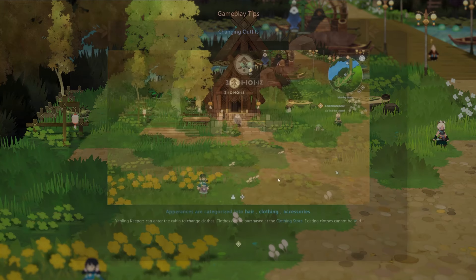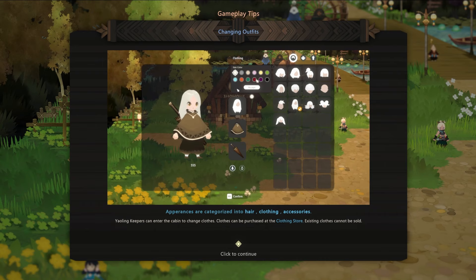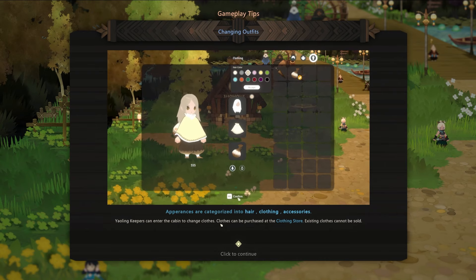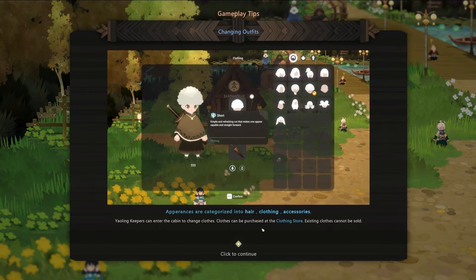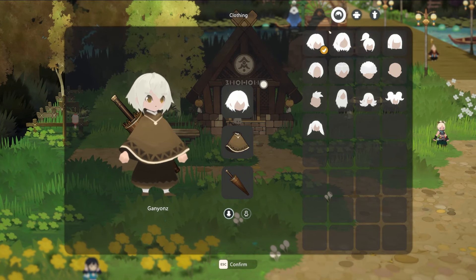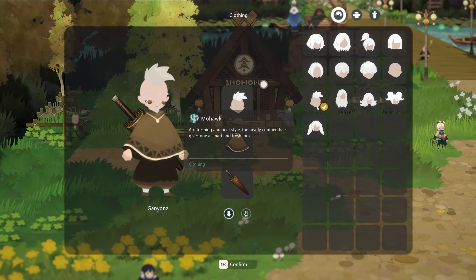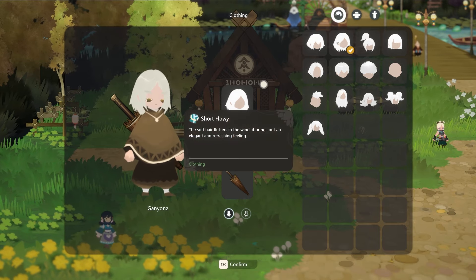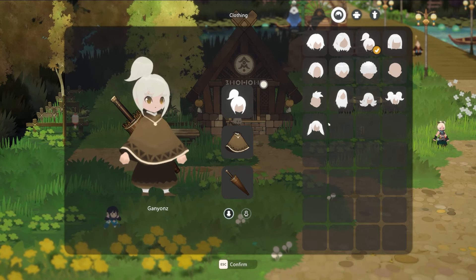There's a small arrow pointing toward our current mission. We can left-click near buildings, and it looks like we can change our outfits. Appearances are categorized into hair, clothing, and accessories. Yowling Keepers can enter a cabin and change clothing — it can also be purchased at a clothing store. Pretty cool right off the bat.